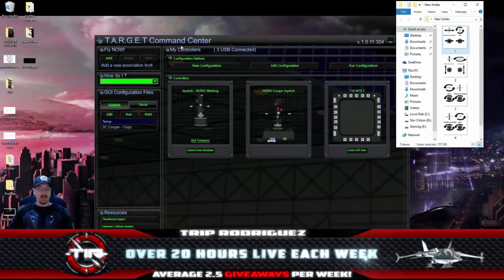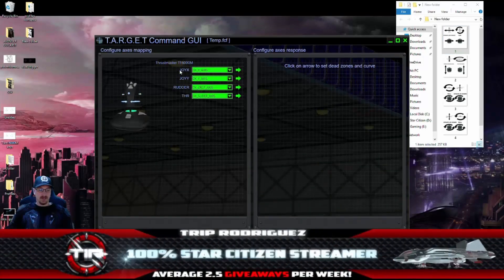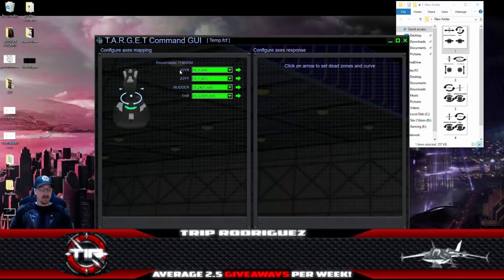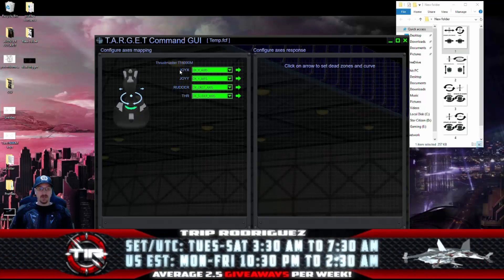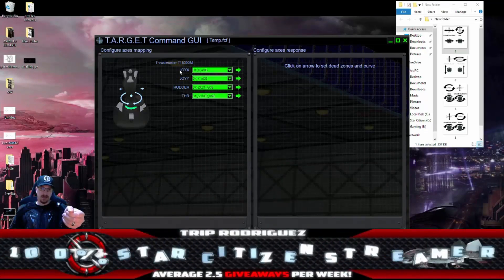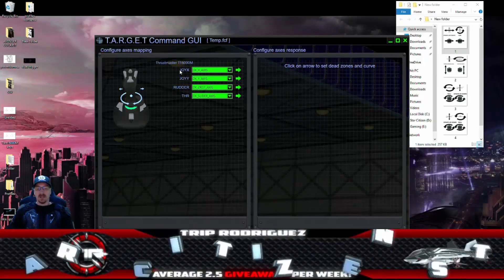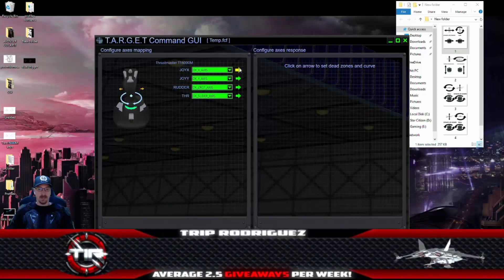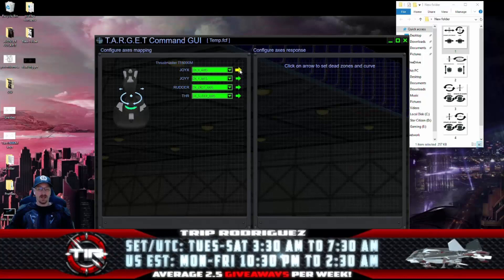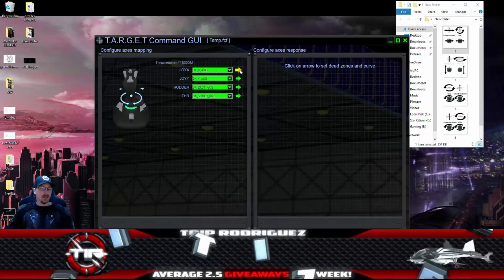Now we're going to look at Thrustmaster Target and fire up the Target GUI. This is the big key — this is where we're able to create the dead zones we need for the left hand stick. The vast majority of people are not coordinated enough to push that stick all the way forward without accidentally pushing it to the left. We want a really big dead zone on the x-axis and a significant dead zone on the y-axis of the left hand stick. Using dead zones on your right hand stick is a terrible idea — any dead zone decreases accuracy when operating near the middle of travel or crossing to center.